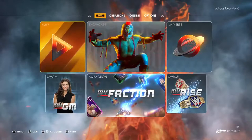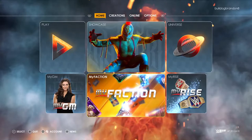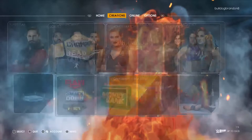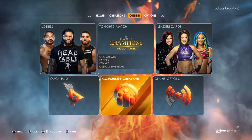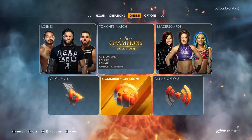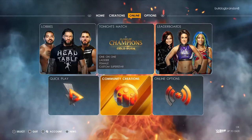Just to sum it up — if you want to make it realistic: get superstars and let them create their superstar. Let them put it on Community Creations, then let them tell you what their community creation name is so you can search and download it. And if they're a champion, add their championship by going to Options, Roster, and then Title Management.